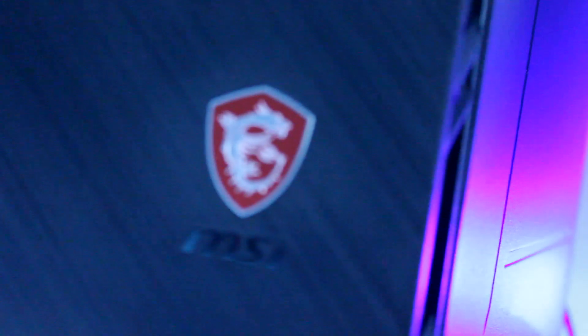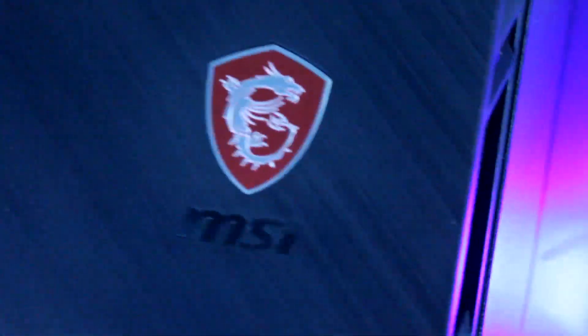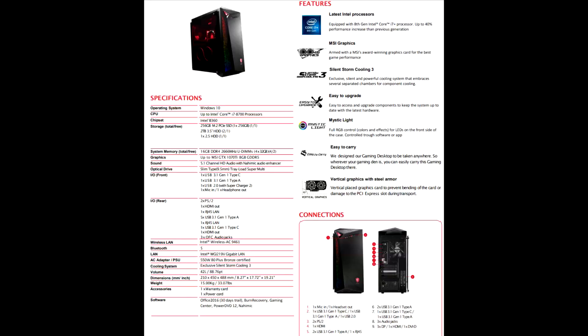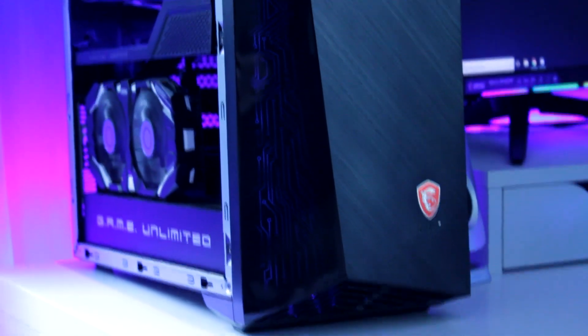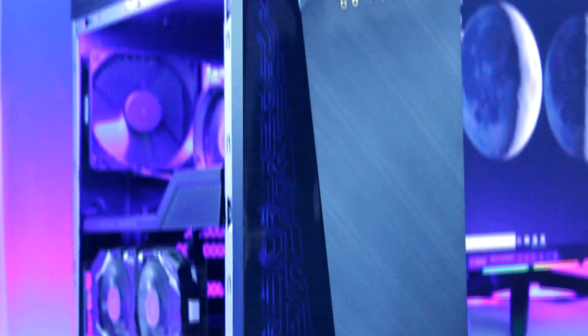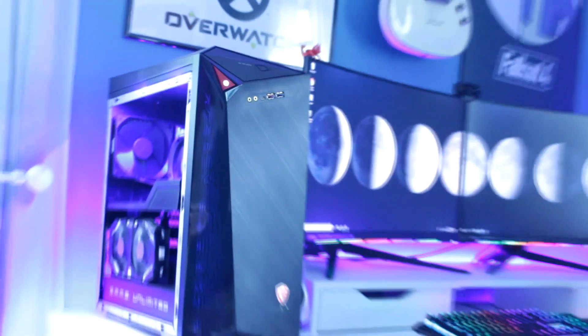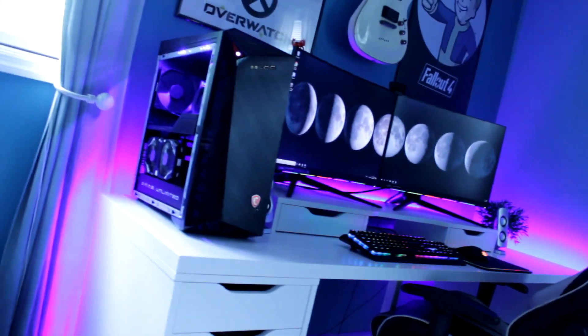One thing I also want to mention is that the LEDs on the front of the PC match the LEDs on my monitor. If you watched my previous video unboxing my MPG27C curved gaming monitor from MSI, they match — they look super good together. This PC comes in many different variations, so I'm going to put the overall specifications of the Infinite A 8th Gen on the screen. You can pause it and read it. I'll also leave the link to MSI's website about the Infinite A below, where you can see all the models and configurations and purchase one.